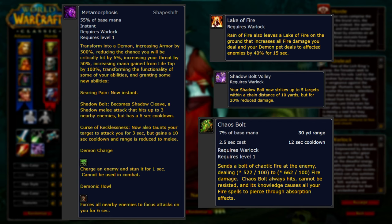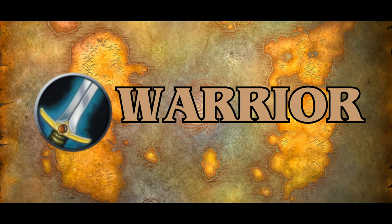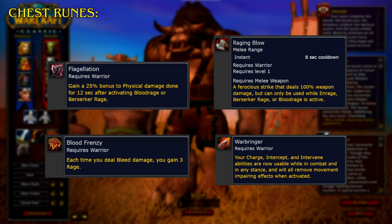Up next is Warrior. Starting with the chest runes, Flagellation grants a 25% bonus to physical damage done for 12 seconds after activating Blood Rage or Berserker Rage. Blood Frenzy: each time you deal bleed damage, you gain 3 Rage. Raging Blow is a ferocious strike that deals 100% weapon damage but can only be used while Berserker Rage or Blood Rage is active. Warbringer makes your Charge, Intercept, and Intervene abilities usable while in combat and in any stance, and they will all remove movement and snaring effects while activated.